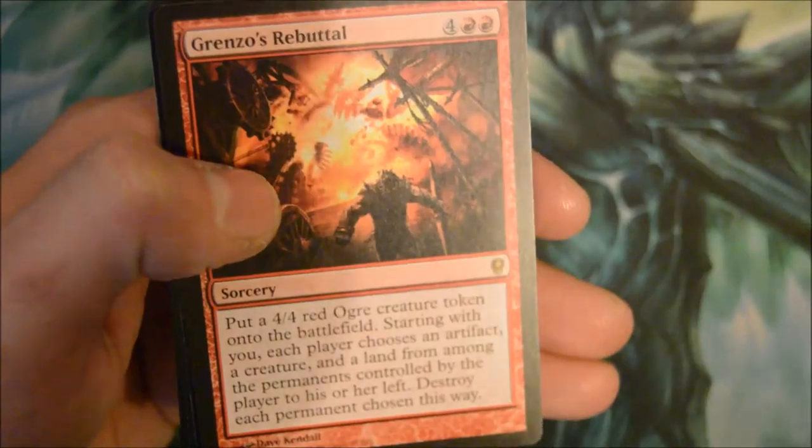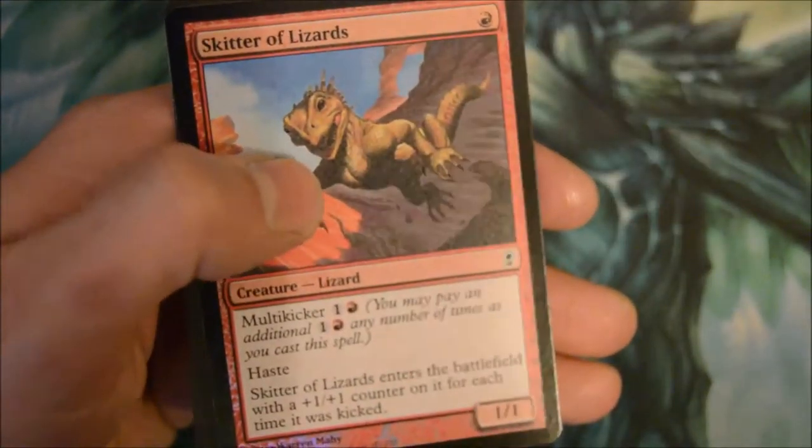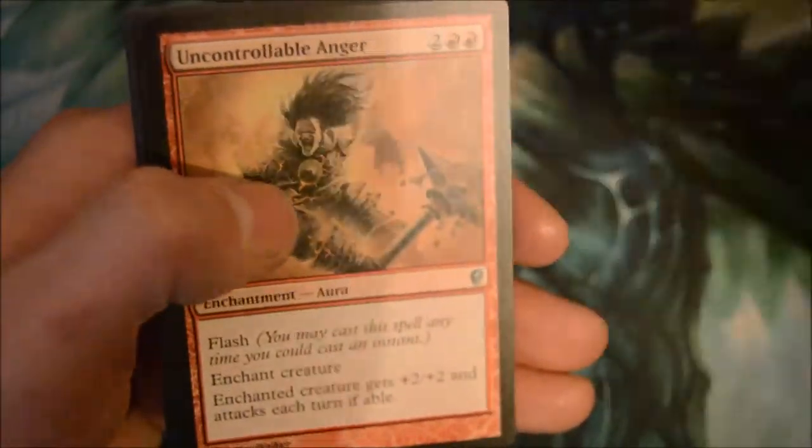Breakthrough, Campaign, Squirrel's Nest, and another Grenzo's Rebuttal — again. Foil wizard. Can we get any more duplicate rares? I don't like that; I want new stuff. I never drafted this set, I didn't buy much of it, and I don't want a bunch of duplicate rares.